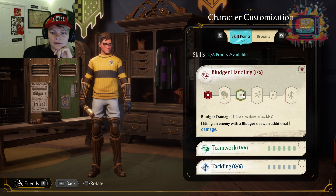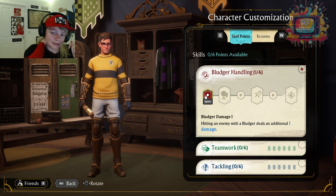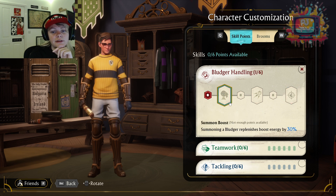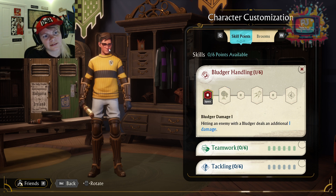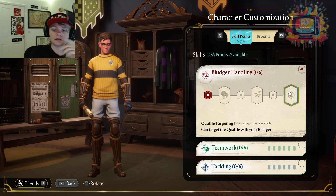Bludger Handling — that's very good. That's essentially their job. You're dealing extra damage and eventually going to be dealing three extra damage, which is quite good. Summoning a bludger replenishes boost energy — I interpret that as summoning a bludger and now suddenly having 30% more boost energy, which is quite something. Rapid Fire Bludger Summon cooldown reduced by two seconds — cool, so now you can be hitting more bludgers more frequently.